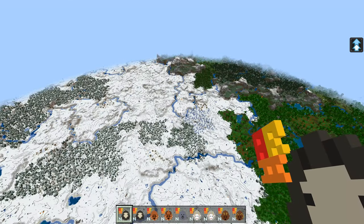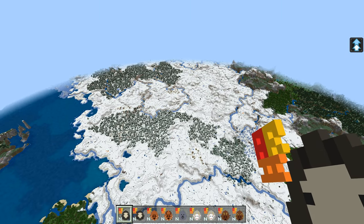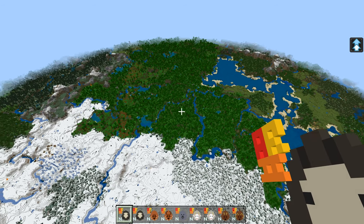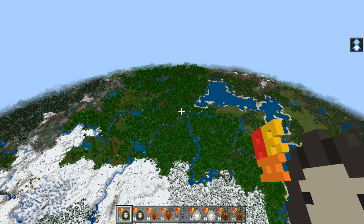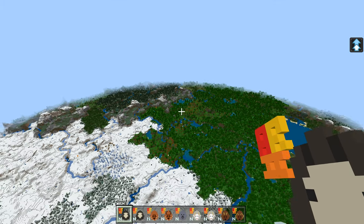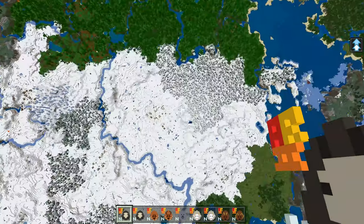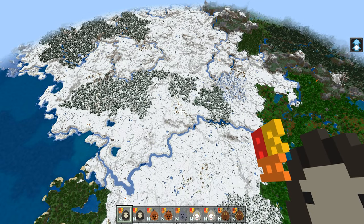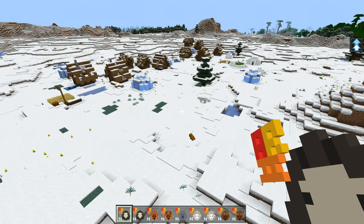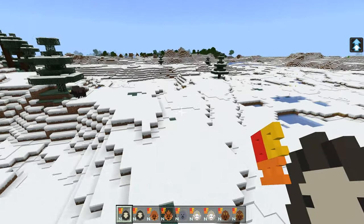Before we drop down and come out of 96 chunks, I just want to show you this ice biome carries on and there are more villages. There's also a jungle near here — jungle ice biome! That is definitely jungle trees over there. This is a really good seed for this add-on. So we're going to drop down and change the settings. We're in the ice biome now, and what you'll find is the creatures will spawn in the ice biome naturally.